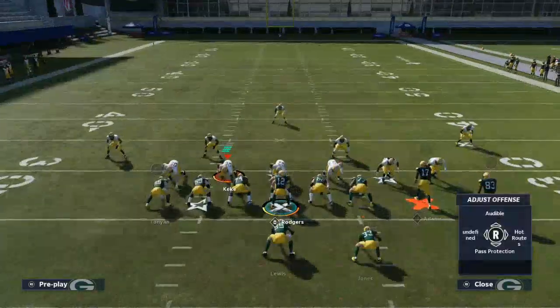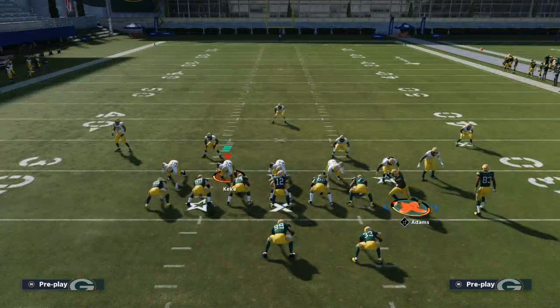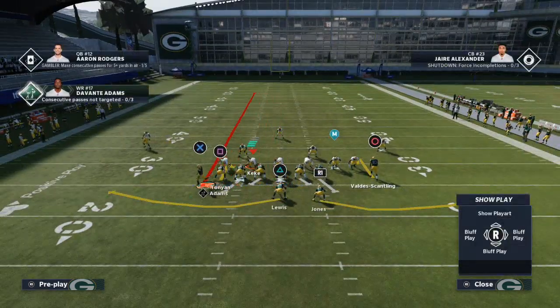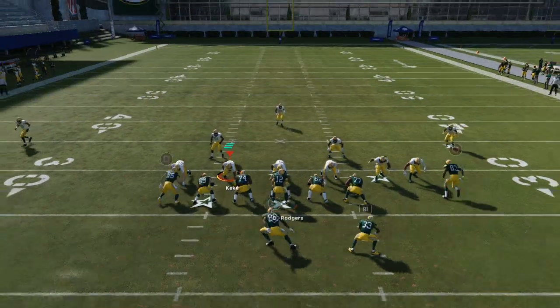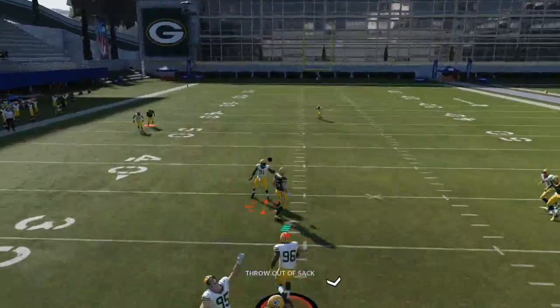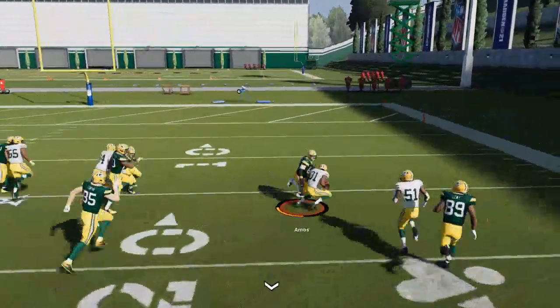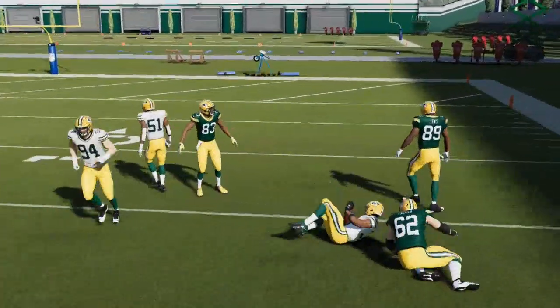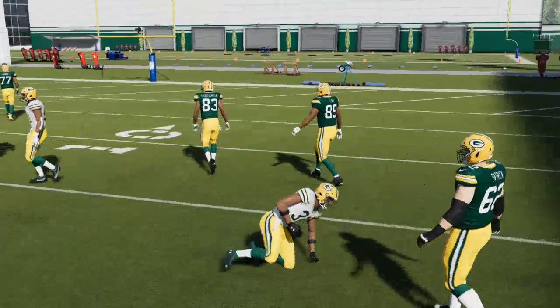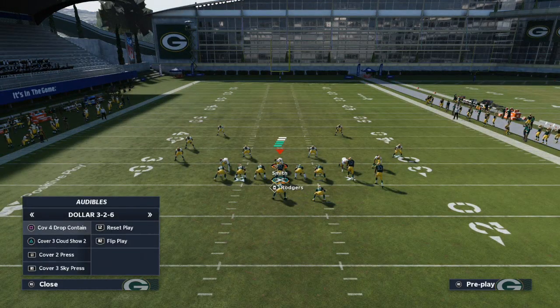If I motion Montaigne to the left side on a streak, let me show you what happens if they're press manning him. He's pressing up, and I can actually lob it over the top as long as I don't get an instant shed. This is a huge deal to me, and I've been talking about this a lot. I think a lot of people are starting to catch on to why this is such a critical ability to have in your arsenal in this game.